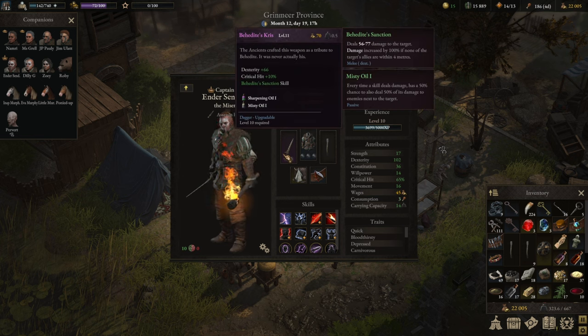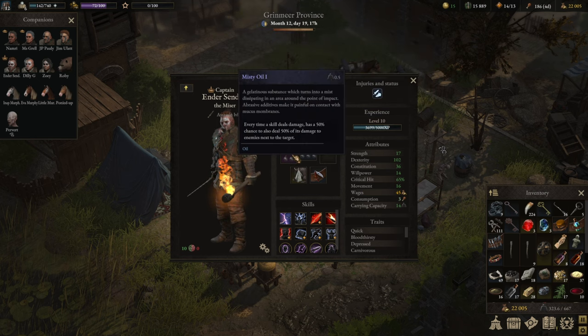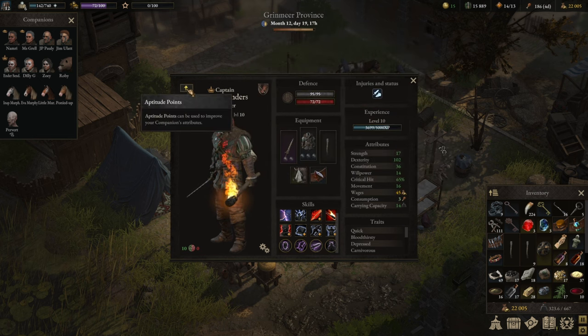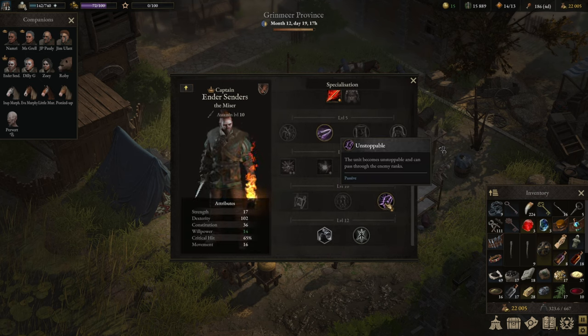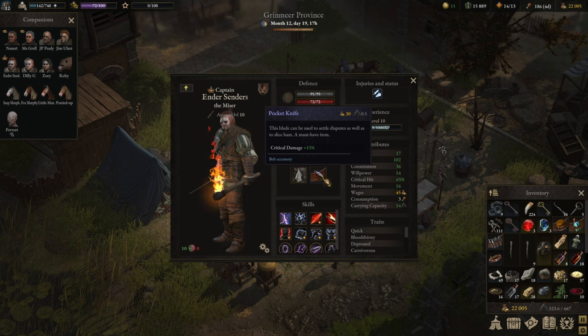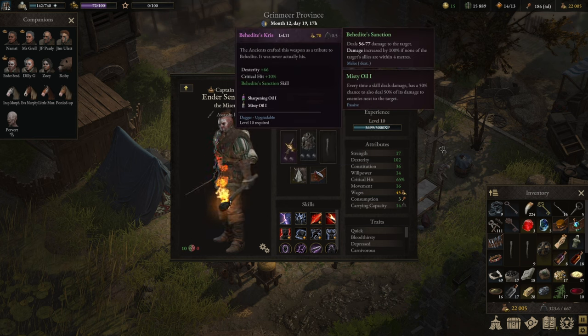Anders got a new dagger from the tomb we raided last time. That dagger has 100% damage increase if no ally is within 4 meters, so he really excels at targeting the backline and just destroying them. The poison dagger wasn't bad either but we weren't running a poison build, so I changed that. For Anders we also used Unstoppable so he can slip through the enemy frontline, slide into their backline, and then kill them. He still has additional critical damage.